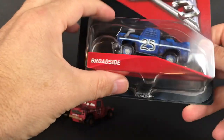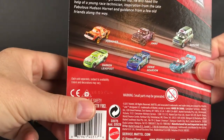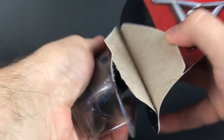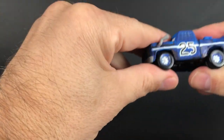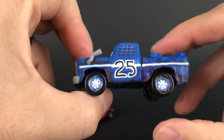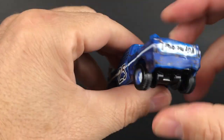And the last car we'll open up is Broadside. Here's Broadside, number 25. Broadside looks like his belly got hit.